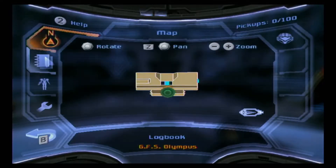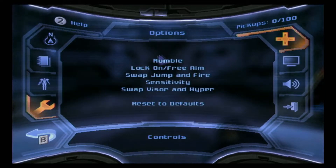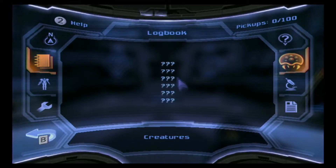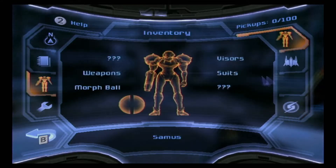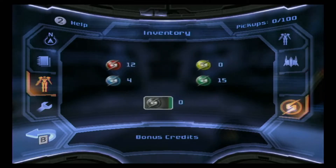One opens the map. We've got our log book here on the left, our inventory, options. You've got context-sensitive icons over here like this one which centers on Samus. We've got our objectives — this is a very story-driven game. We've got our creatures log, our research log, lots of research, and our lore. On our inventory screen we've got our suit inventory and our ship inventory, which will become important later. We also have our credits inventory.